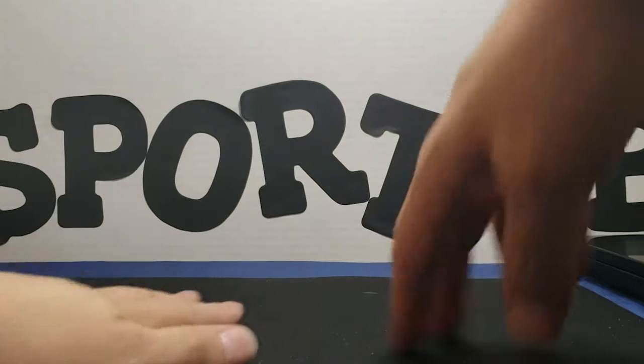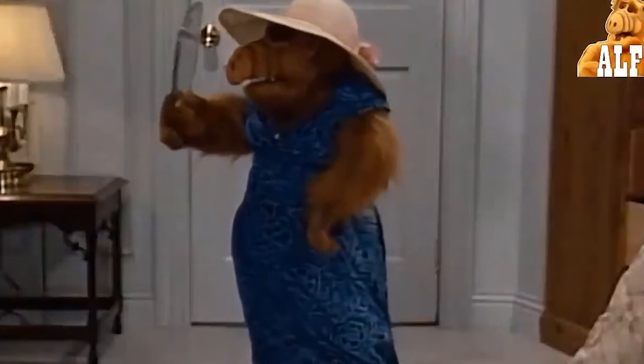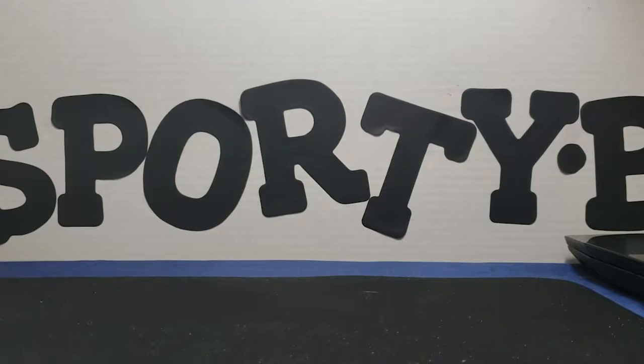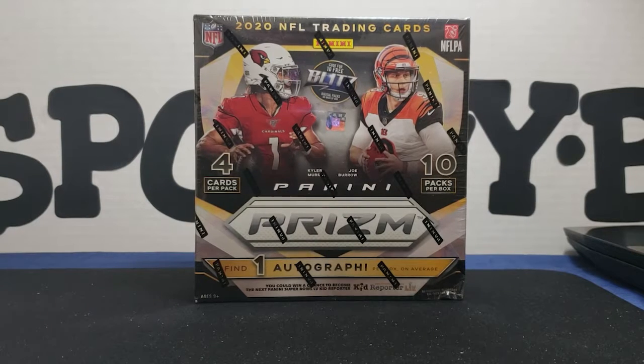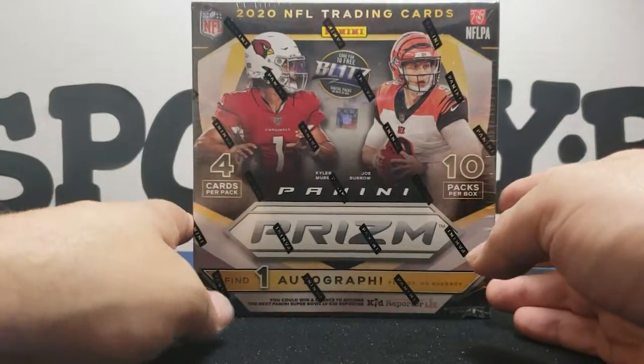YouTube, what's up man, Sporty B back — you know what time it is, it's pack opening time. One thing I could think of to pass the time — blue was not my color. I got another box, another mega box, a Panini Prism. These things are incredibly hard to find but I was able to score some. I'm still excited, can't wait to rip through them, hoping to get some good pulls — Joey B's, Justin Herbert — there's a guaranteed auto in this, I'm super psyched.